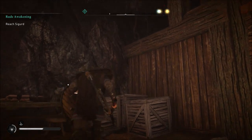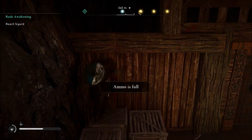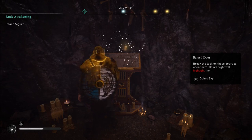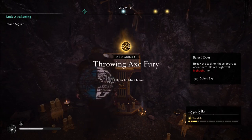Hop up on those boxes and you can just hop up over this little area on the wall right here. It took a second for me to grab onto the wall for some reason. But once you jump over you will find the book. Once you find the book you will be able to get the ability, and then you can equip it.